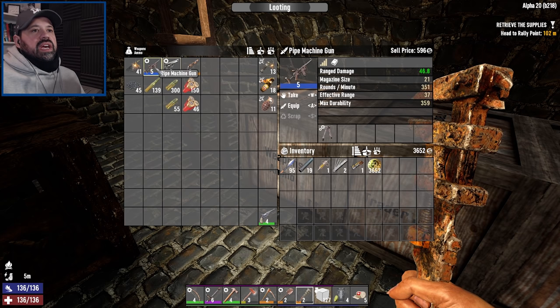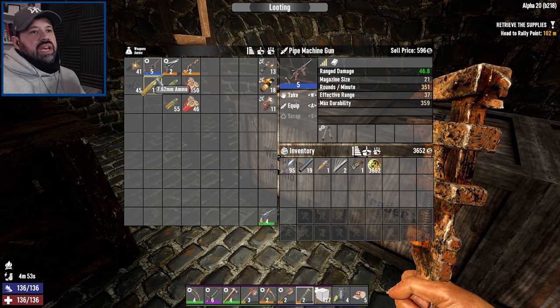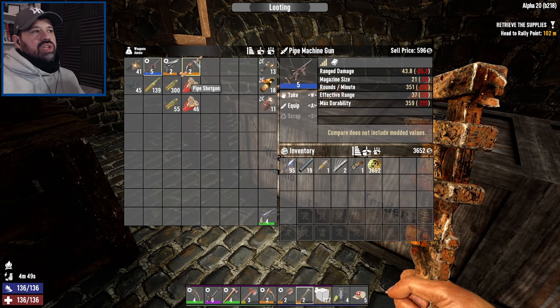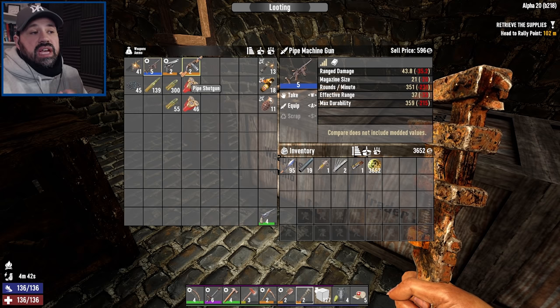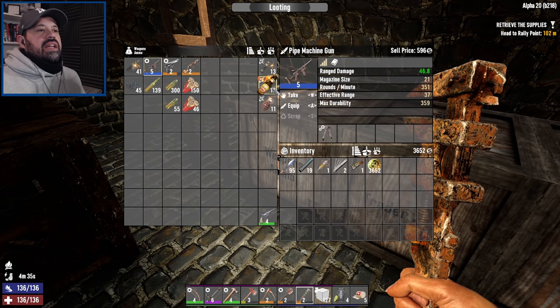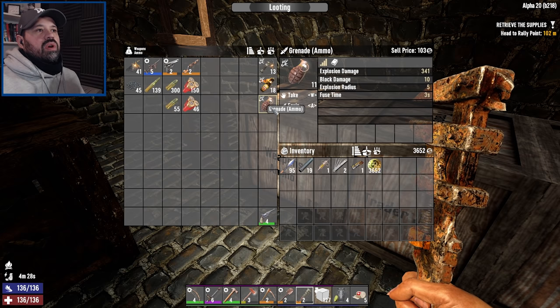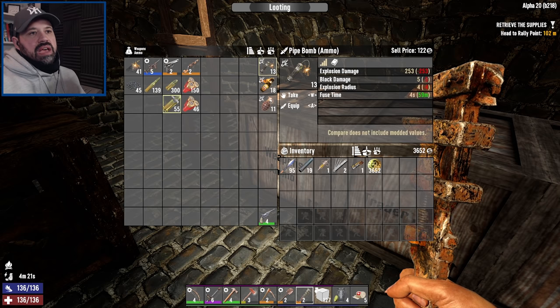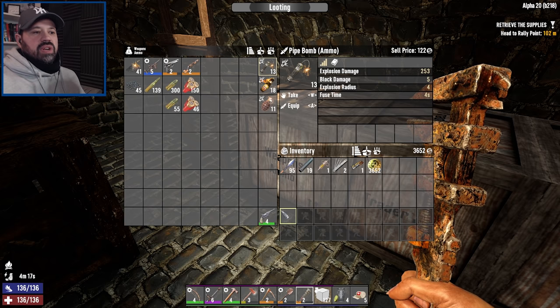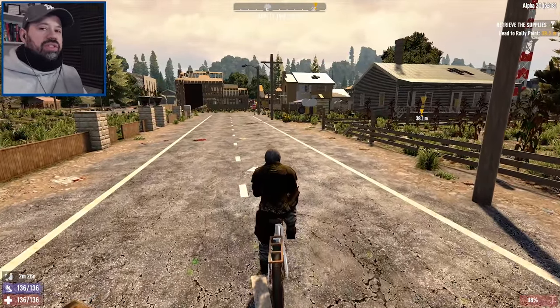We're going to buy all the 9mm ammunition because we have a proper pistol now, and also buy the anvil — we didn't have an anvil and it's going to help a lot. 80 forged iron will take about 4 minutes and 40 seconds. Now our pipe machine gun does as much damage as our pistol because it's level five with a mod. This should work nicely during Horde Night. Let's continue with the quest and see if we can unlock tier three quests — I'm totally not able to at this stage, but we've got to push the boundaries.